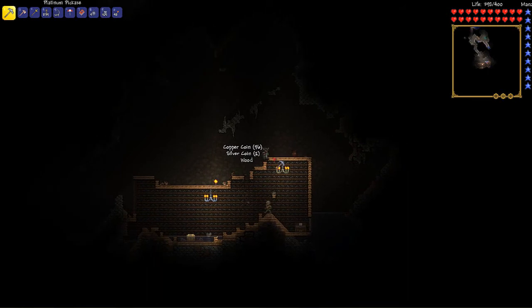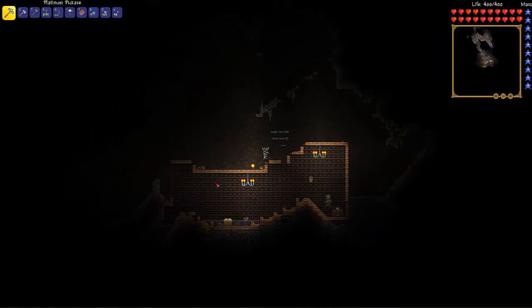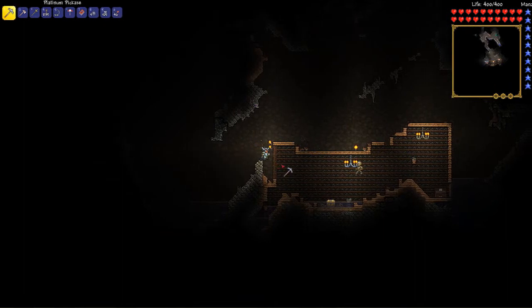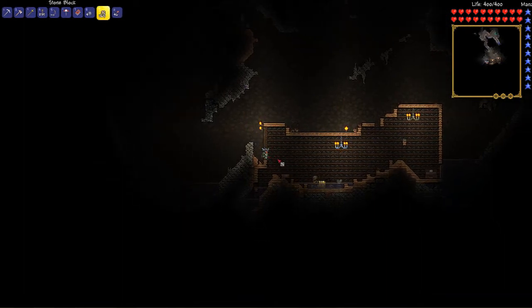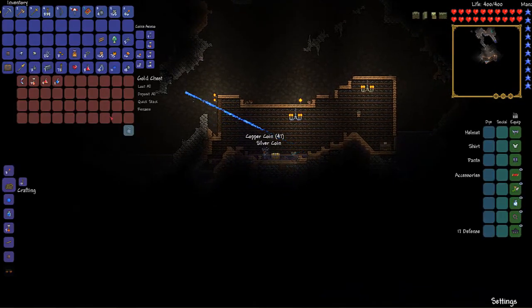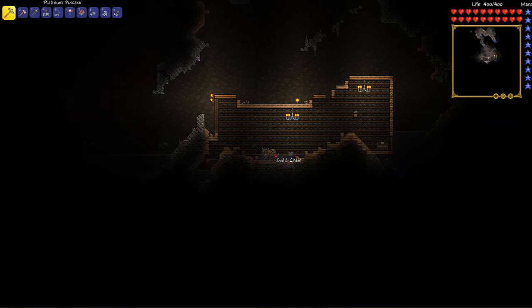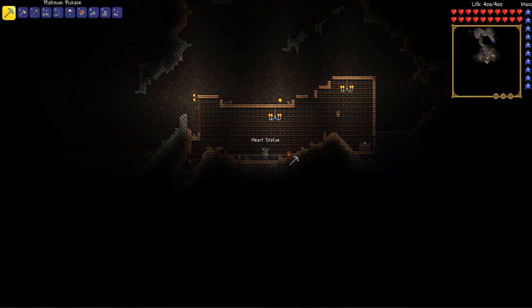We are here at another one of these little room things. Let's go on inside and check it out. I'm going to get rid of this skeleton real quick. Let's see what's inside this chest. A boomerang - that's a decent boomerang actually. Water breathing, healing, and more arrows. That's actually really good. That was a decent chest. And another heart statue - I guess these heart statues are just everywhere.